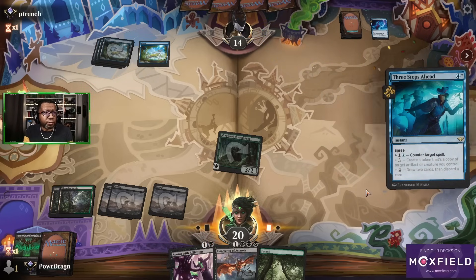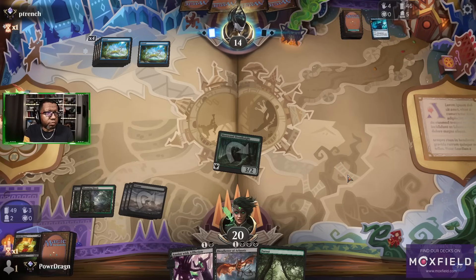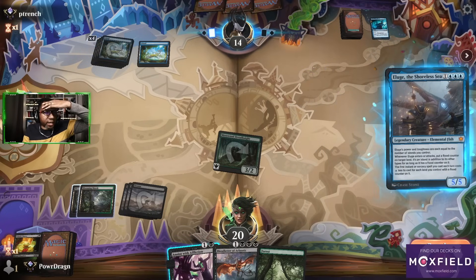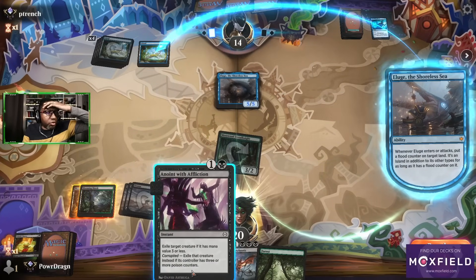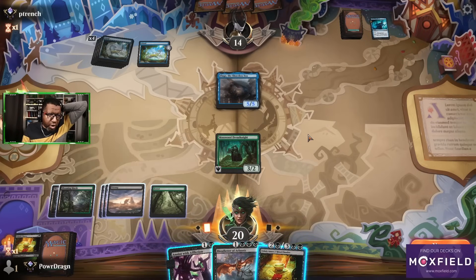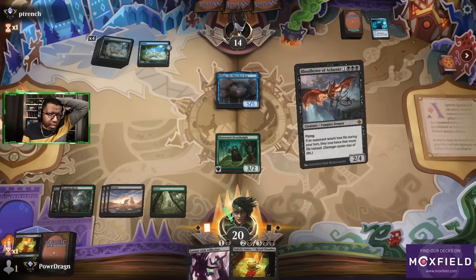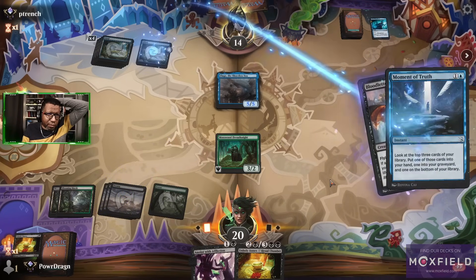So it seems this is just mono blue — just setting up big Haughty Djinn later. Or I guess it could be Alrund's or something like that. Can't use this because Alrund's is too big. Needed to Go for the Throat. That probably doesn't solve any problems, does it? I don't want to go about this — I guess we attempt it. I don't expect much to come from this though.